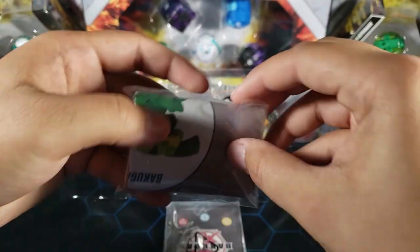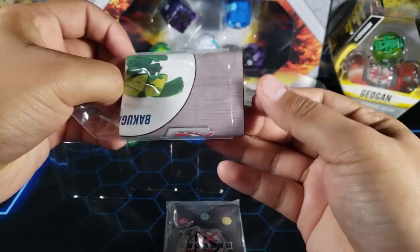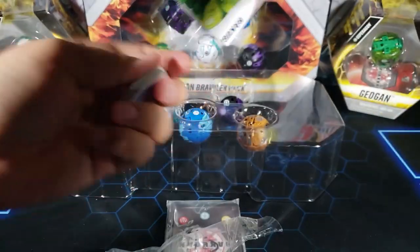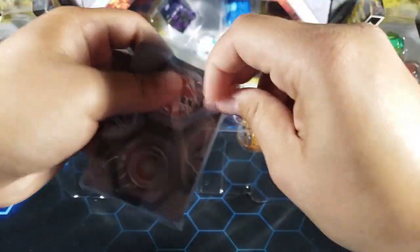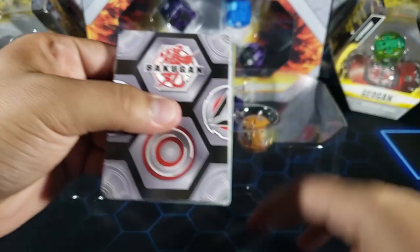Let's take a look at this little bag first. Inside we have the how-to-play instructions and the cores as well. We'll put those to the side and look at them later. Here's the other bag that has all the important stuff — the character cards, action cards, and gate cards.